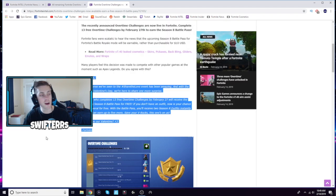The members over at Epic Games actually supplied us with this statement. They said: 'Heya folks, the response we've seen to the Share the Love event has been amazing. And with the arrival of Valentine's Day, we're here to share one more surprise. Everyone who completes 13 free overtime challenges by February 27th will receive the upcoming Season 8 Battle Pass for free. If you don't have an outfit, now is your chance to get several for free. With the Battle Pass, you'll receive two Season 8 outfits instantly and can earn up to five more. Save your V-Bucks — this one's on us. Will you be our Valentine? — Fortnite.'